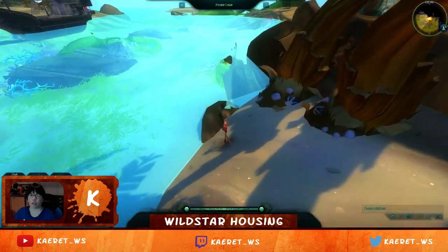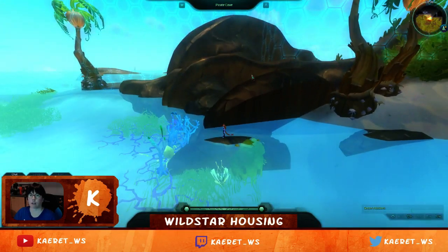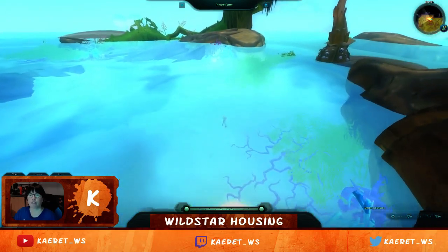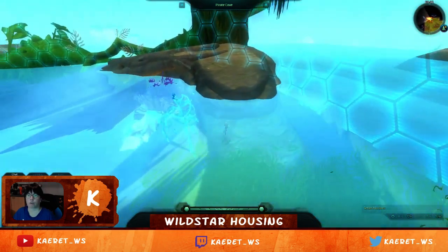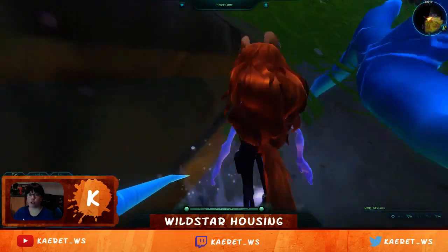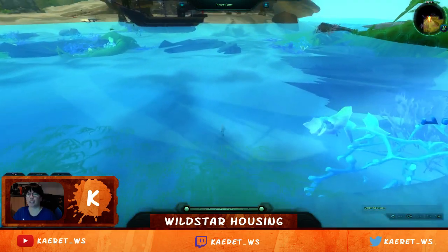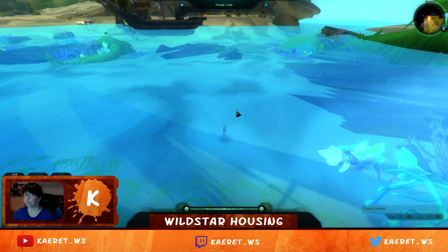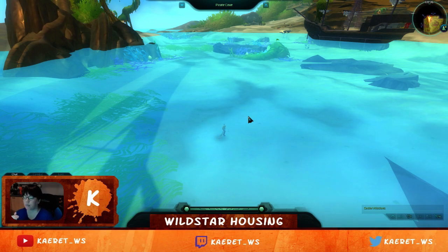We're going to run around the edges to get some different viewpoints of the elements. The purple rock arches again — and I believe the water element here is an oversized upside-down silver chalice, the exotic silver chalice. It's the type of item that allows you to kind of sink into the water, because when it's upside down the collision puts you slightly inside the base of the chalice, giving the illusion your character is immersed in the water.